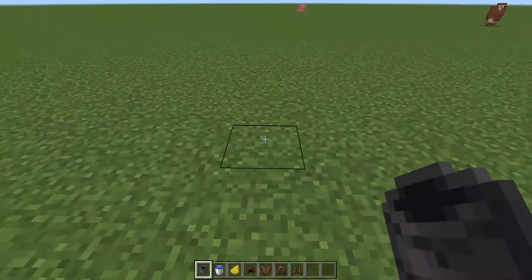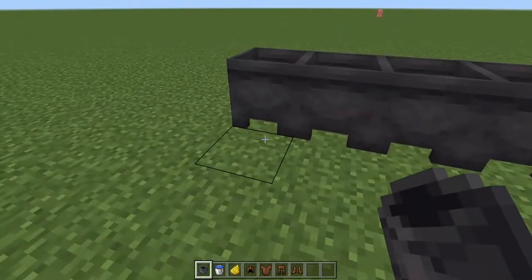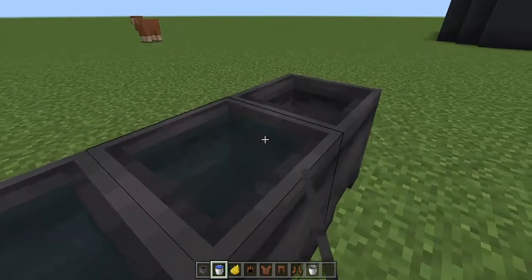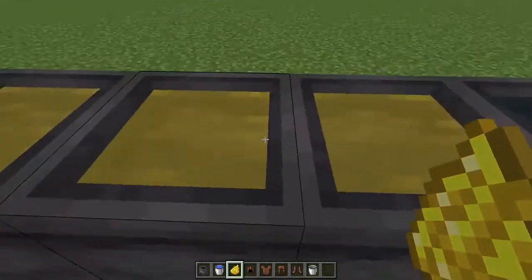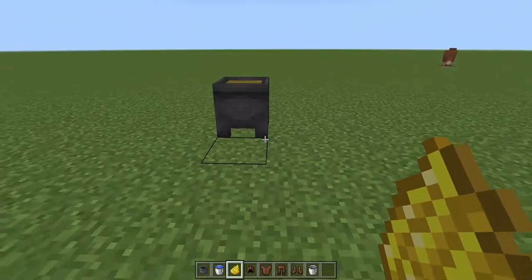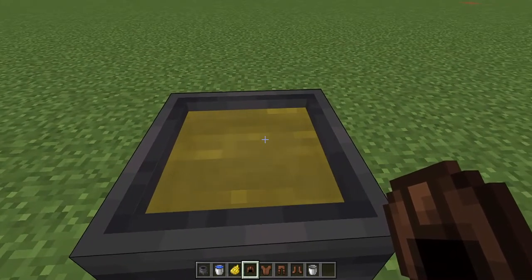First we need to place down our cauldrons — you can place them anywhere but I like to have them organized in a row. Then fill your cauldrons up with water. Wait, actually you don't need four cauldrons, you only need one. So once the cauldron is filled up with water...